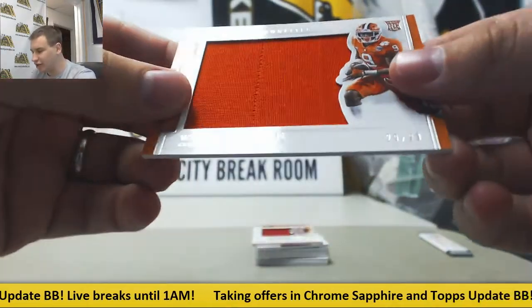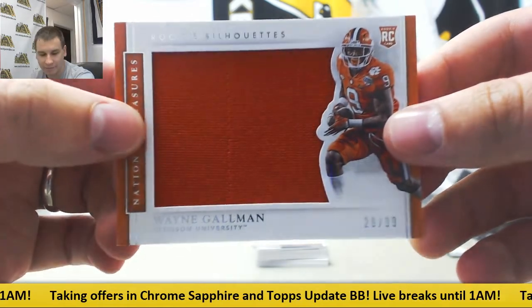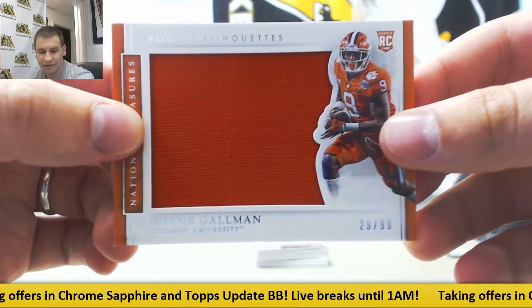First hit is going to be for the Giants — 29 of 99, jumbo jersey silhouette. Wayne Gallman, New York Giants to Michael R.